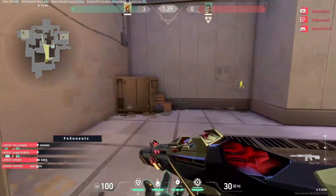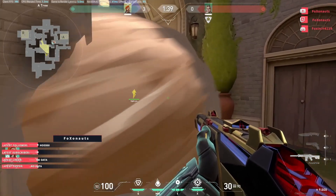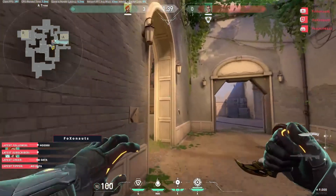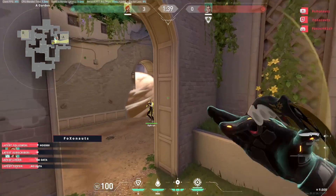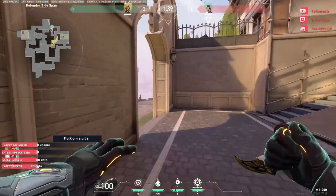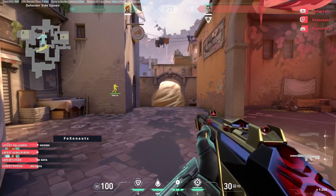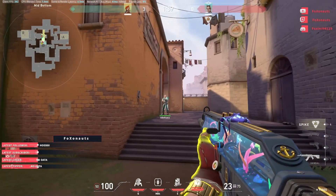If they push catwalk to A, you can put a smoke here — gives a nice bit of accessibility to the tree area. Still very dangerous to stick around here. I would recommend holding it from there, because the enemy has to push through a smoke and you see them earlier than they see you. Next, if they push mid to market, there's also one simple smoke right here. There's a bit of access, and they have to push through a smoke again. Simple stuff.